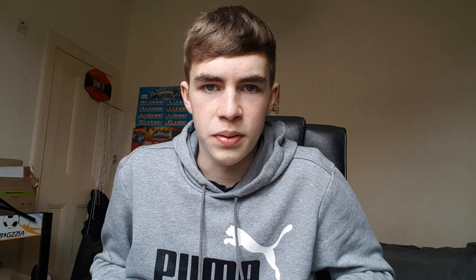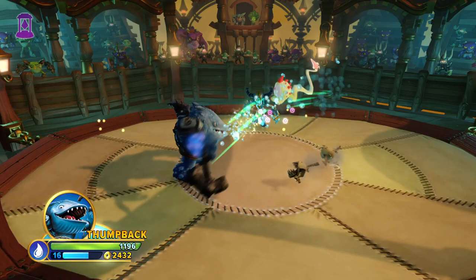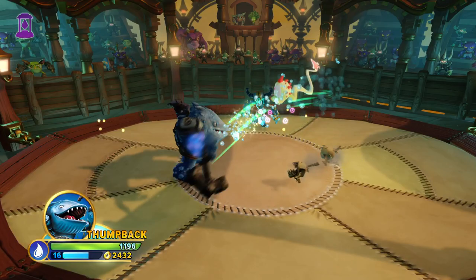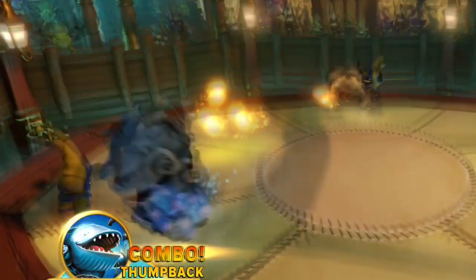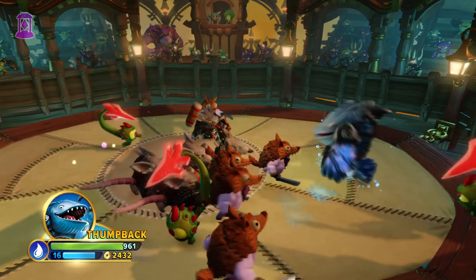Thump Back's first attack is stupidly good. He swings his anchor in an arc direction which is not only very long ranged, but also covers a ton of area. As a giant, being able to distance yourself from enemies but still deal tons of damage without ever being vulnerable is pretty great. When using this attack right next to an enemy, Thump Back does short swings, dealing the same damage but swinging much faster. This can be slightly annoying when there's enemies close to you and away from you, since Thump Back will probably only hit the ones that are close to him, but it doesn't really happen that often.